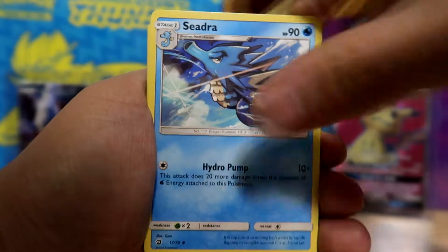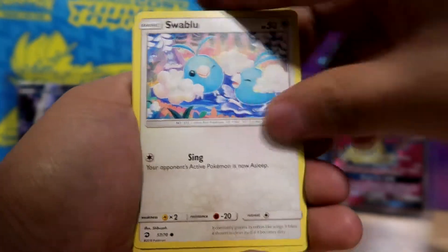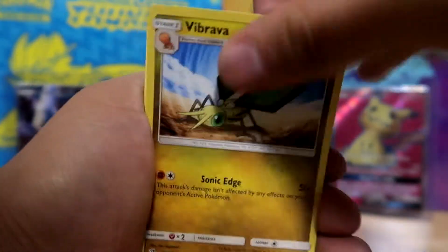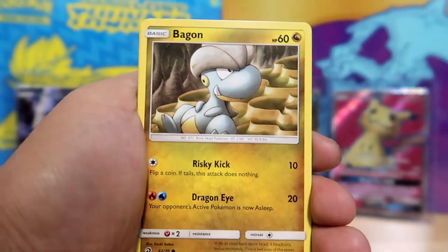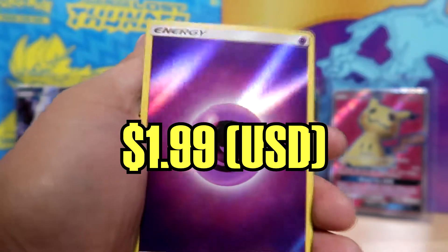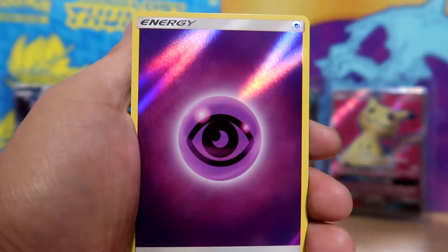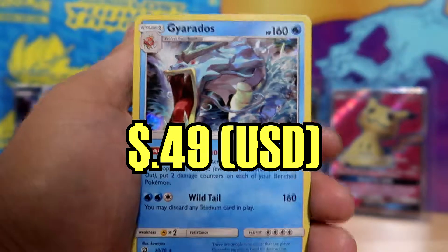We got a Quagsire, Seedra, Wella Volcano Park, a very cute Swablu, Vibrava, a Wishiwashi, Salandit, a Bagon. Nice — another Reverse Holographic Energy. And for that Rare slot, a Holographic Gyarados.